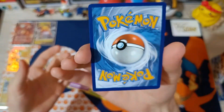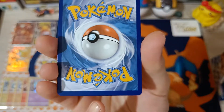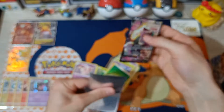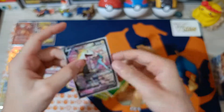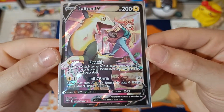The centering looks great actually, a little bit bottom heavy right there. Let's grab a sleeve quickly — my chase card from the Trainer Gallery has been pulled. Bolted, look at that, awesome!